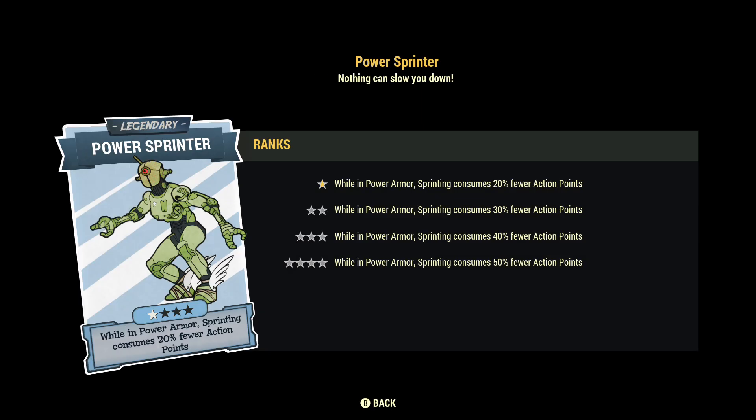Next I suggest Power Sprinter. If you use power armor a lot like me, having this perk equipped means you consume less action points. What we really care about is the fusion core — whenever you run in power armor you consume more fusion core than when you walk, and it's based on how much action points you use running. Having this equipped decreases the amount of fusion core you use for running, so you run further using less action points, meaning less fusion core drain. You don't have to constantly worry about running low. It's one of those perks to consider equipping around level 200 or so — not a top priority, but worth looking at.